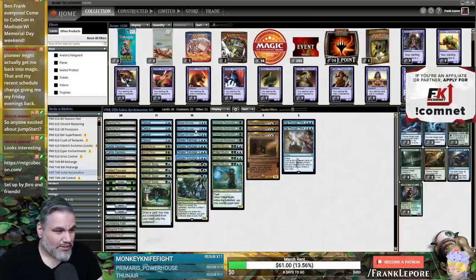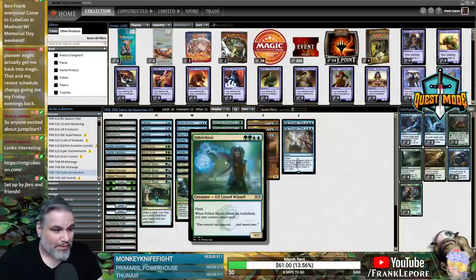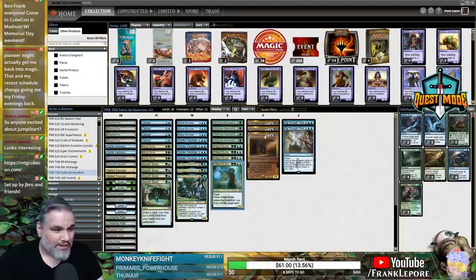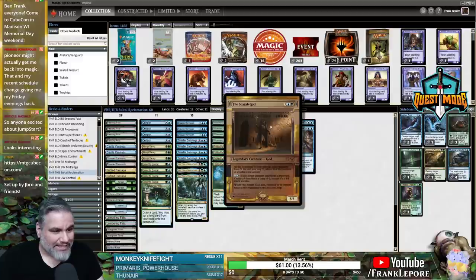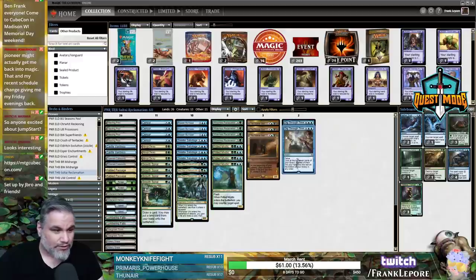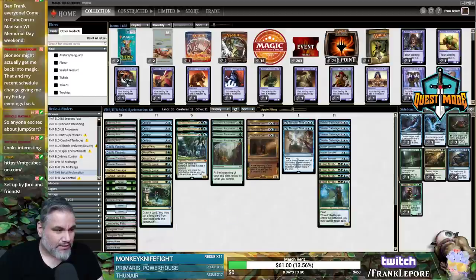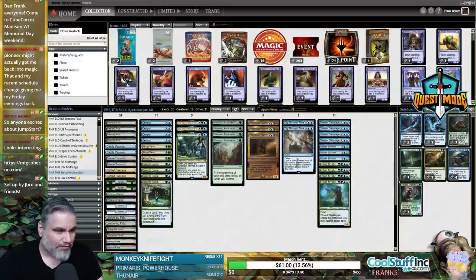4 Sinister Sabotage — 3-mana counterspells seem to be the real deal in this format. 3 Brazen Borrower, which is also nice. 4 Wilderness Reclamation — this is great because it lets you tap out for something like Uro on your turn, untap, play Frilled Mystic, activate the Scarab God, dig through time sooner than you otherwise would. It lets you keep up basically every instant in the deck except Uro.